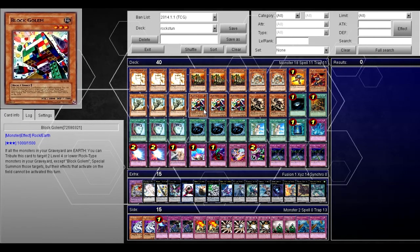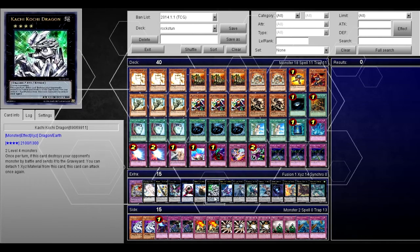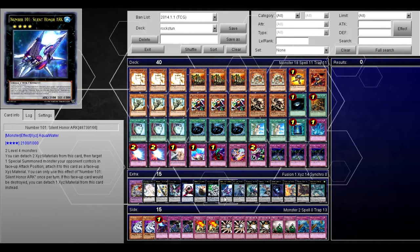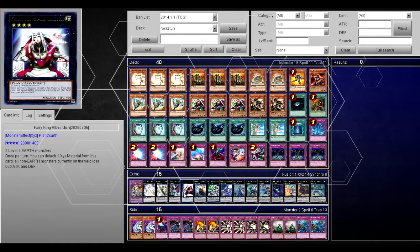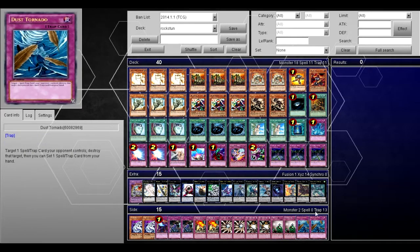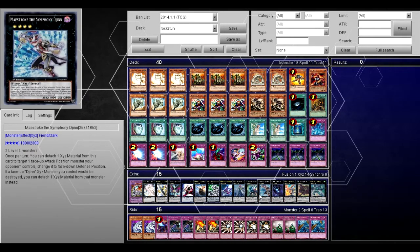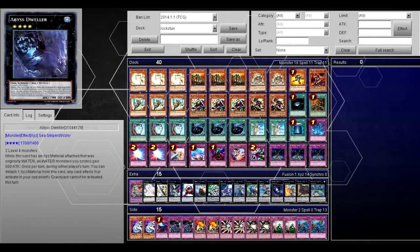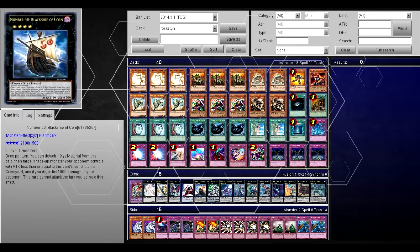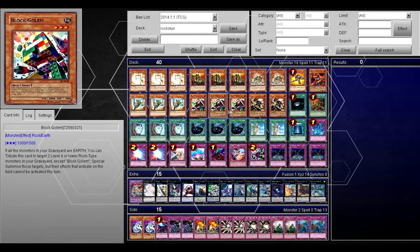Block Golem: if all monsters in your graveyard are Earth, you can tribute this card to target 2 level 4 or lower rock-type monsters in your graveyard except Block Golem and special summon those targets, but their effects that activate on the field cannot activate that turn. It kind of does suck because all your monsters in your graveyard have to be Earth, which really limits you. Usually what I do is the first time I make one of those plays, I go into Kachi Kochi, and then my second play I'll go into whatever XYZ I want. You can go into Cowboy with him still, and I usually have him because you can attach one of his — 0 and all Earth monsters lose 500, which makes him pretty good in the deck.